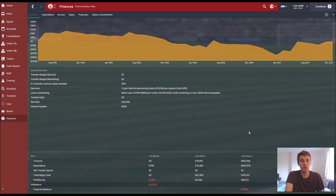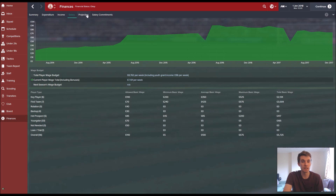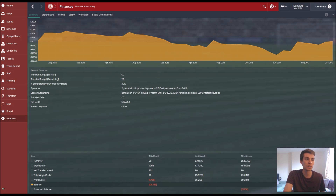I'll show you the finances. Our projected balance at the end of the season is minus 150k, which isn't great. We've lost 4,353 pounds this month. At the current rate we'd be at minus 425k by 2020, but I don't think that will happen — we'll improve the financial situation.